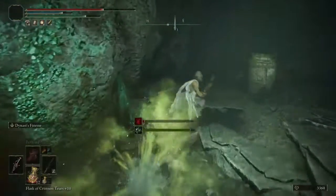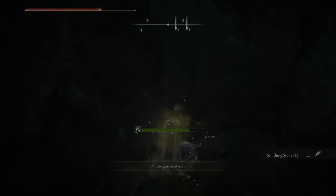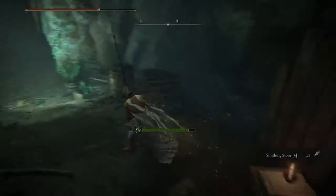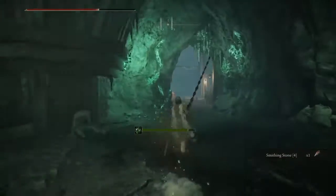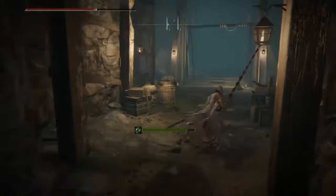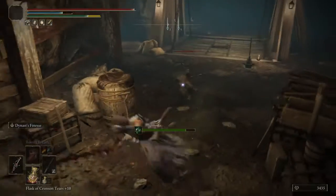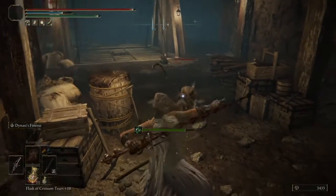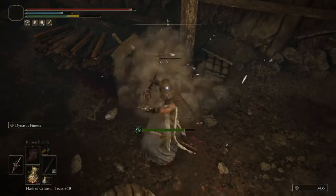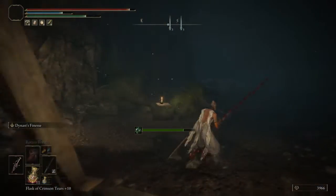Let's see what else we can find over here. We have another smithing stone 4. So far smithing stones 3 and 4 is what we're finding — beautiful to have. That fellow was charging over there. This is how you properly charge an attack.